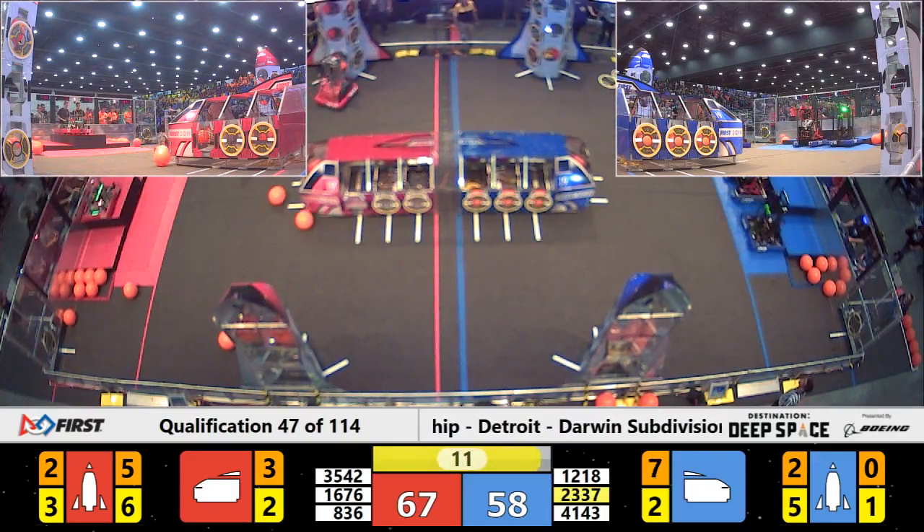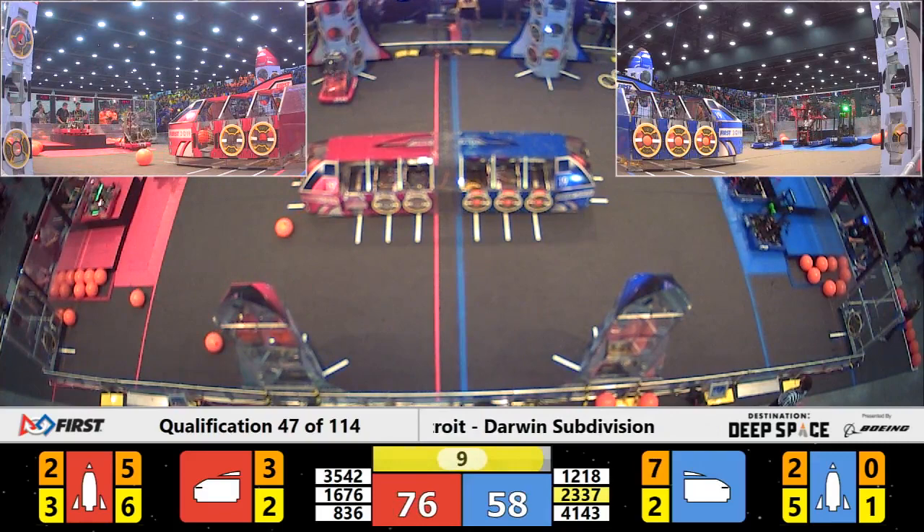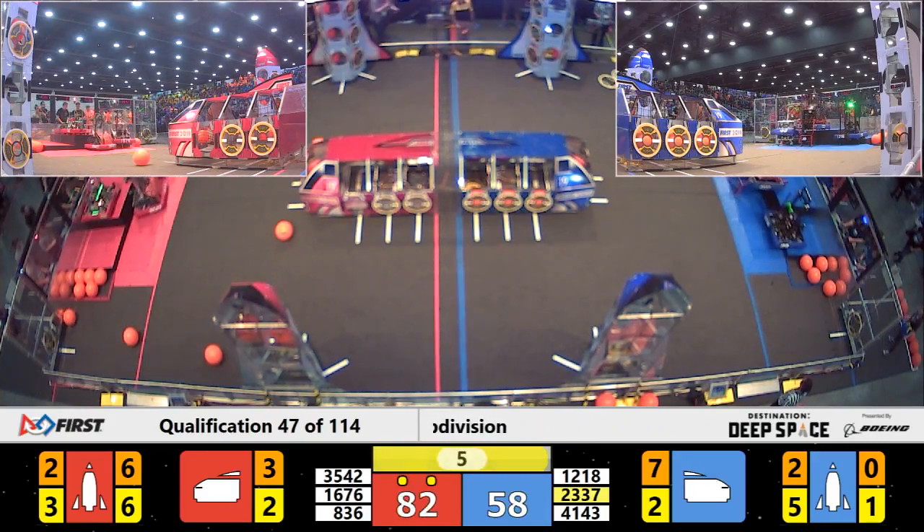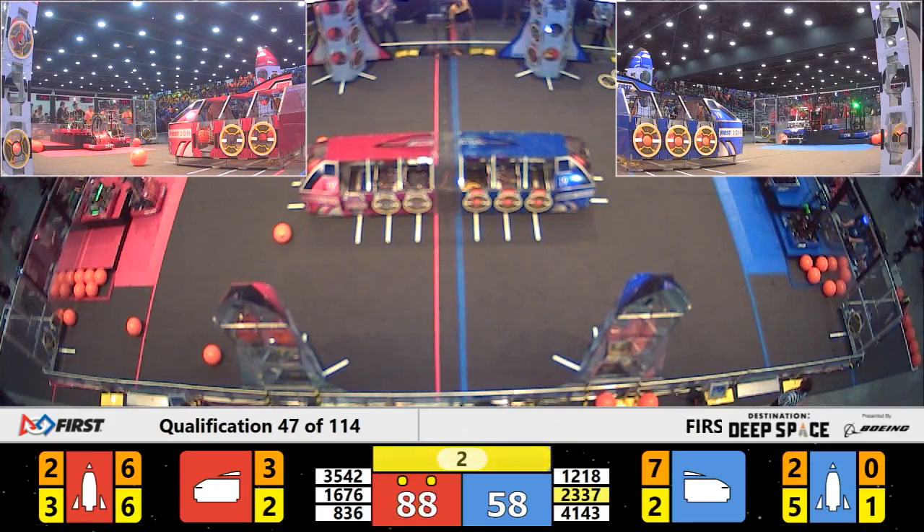Speed coming in to deliver at 10 seconds remaining. Their partners, the Robo Bees, up on level 3. The Red Alliance does it with 6 seconds to go — they have a fully loaded rocket.